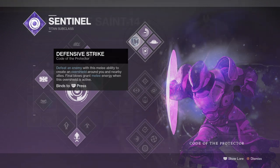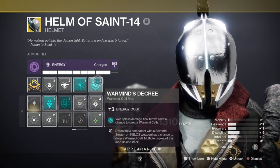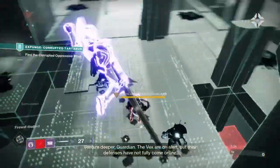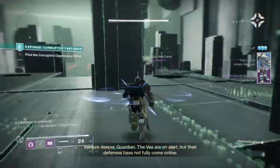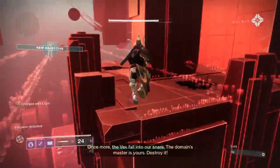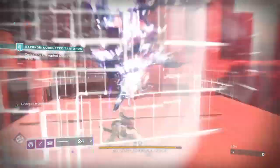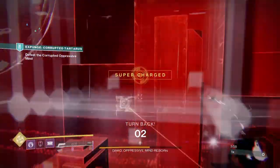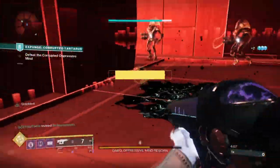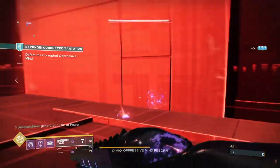The good thing about Ward of Dawn is that we can pair it with Helm of Saint-14 for a blinding effect on those who enter our bubble and an overshield we can carry after exiting. The free overshield will let you tank unstoppable hits more effectively and finish what you started. Defensive Strike provides an overshield for you and your team and grants melee energy while the shield is up. Radiant Force grants health on melee kills, and Turn the Tide extends Defensive Strike, increasing melee damage and reload speed. Together, you can consistently have an overshield up in close quarters, which is exactly what you need since your sword is the strongest tool in your arsenal.